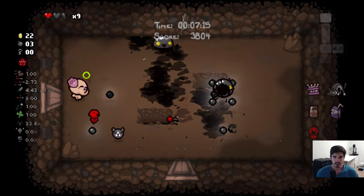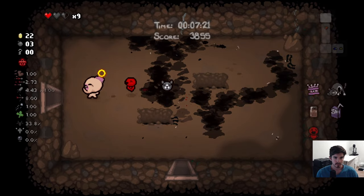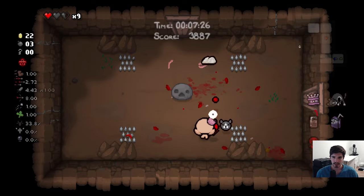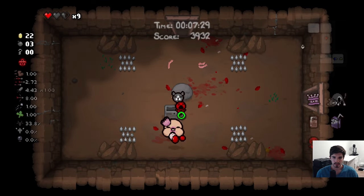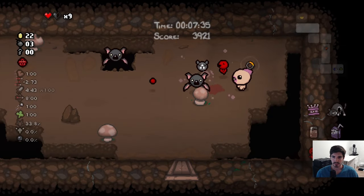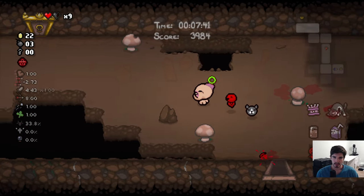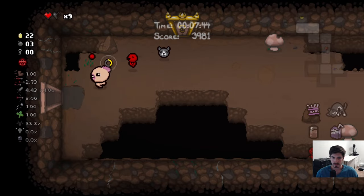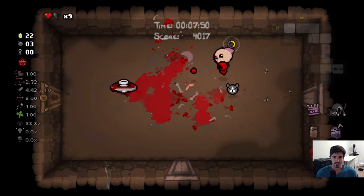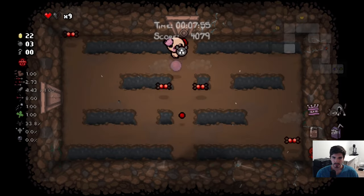One of the lesser known uses for the nine lives cat Guppy: right now we have nine extra lives — you can see it says times nine at the top. Normally you kind of just see that as a safety feature, like if you die you don't actually die. But if you find another sacrifice room you can use some of your lives as sacrifices, because normally you're not going to use all nine of them. So you can leverage a few of them if you're feeling a little ballsy.